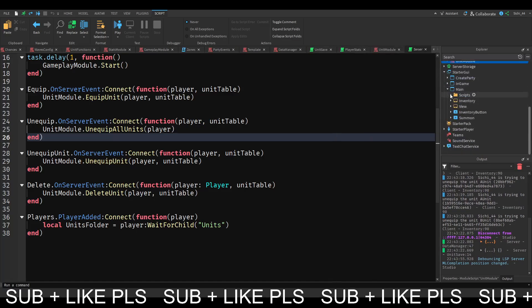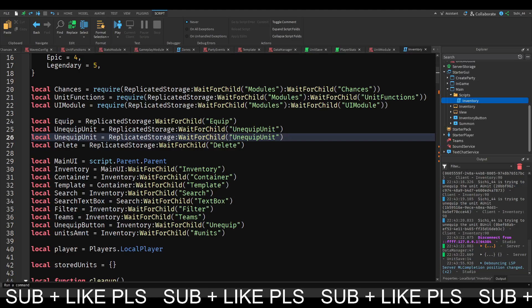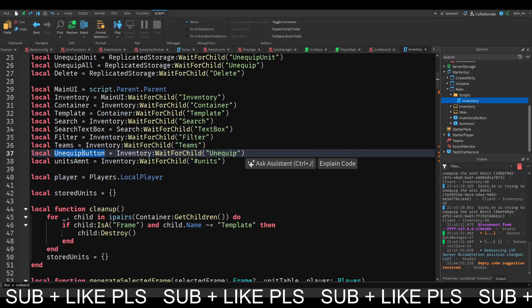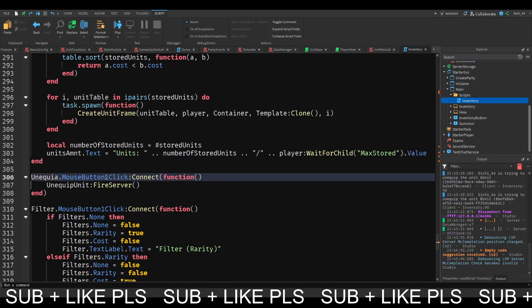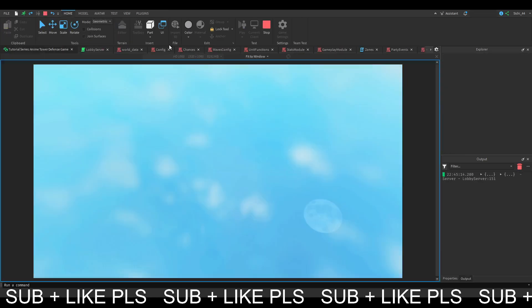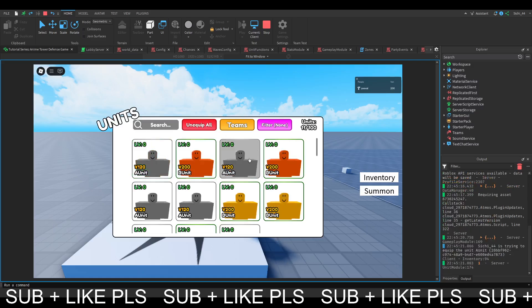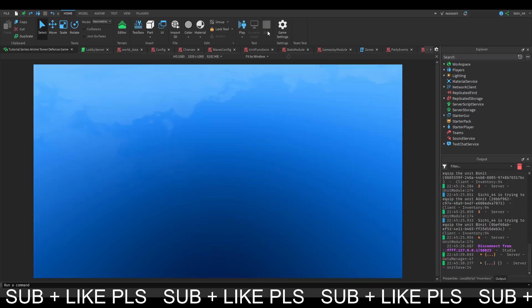Let's go to our client, our script, our inventory, and search the unequip unit button which is unequip units - that's our event. We actually want to get the unequip event which is going to be equal to unequip, and that's going to be unequip all. The unequip button is the inventory reference to unequip, so this is going to be our unequip all button. Then we are just going to fire unequip all and we should be good to go. When we go to our inventory and equip a unit, we press unequip all and it unequips them - it unequips all of the units.